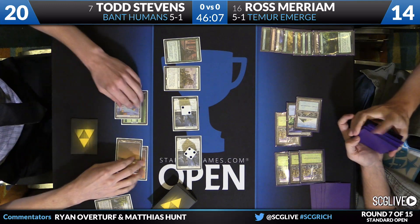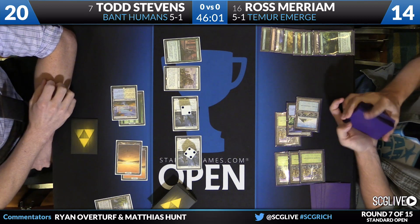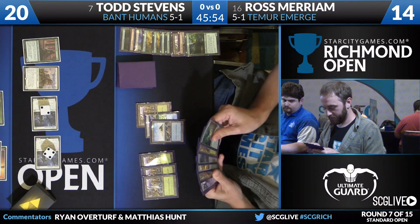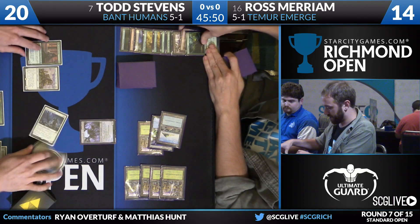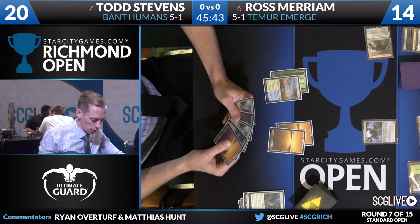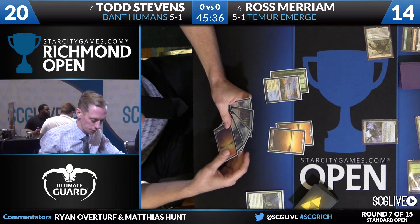I'm a little surprised that Todd actually put the Pacifist into play here — it's just another thing that's going to die to Kozilek's Return. Yeah, I understand the idea if he was playing as though Ross doesn't have it, but Ross has it. Seven mana: Wretched Griff, sweep the board, draw a card. Ross is early — it looks like his next turn can cast Emrakul, and he has another Kozilek's Return in the yard. Just easy as pie. He's going to get this one.